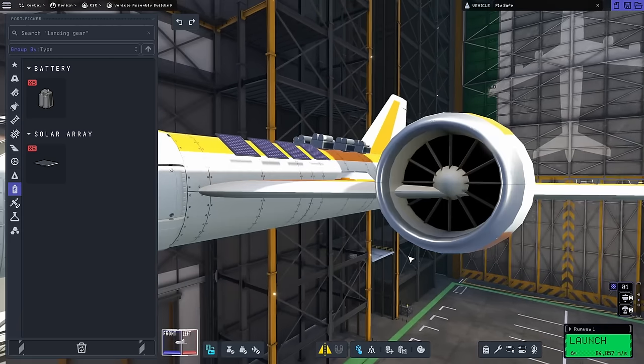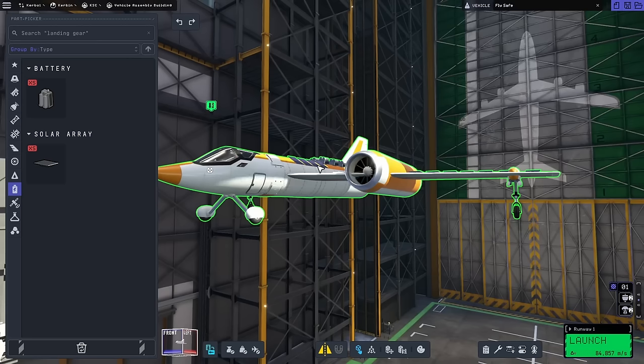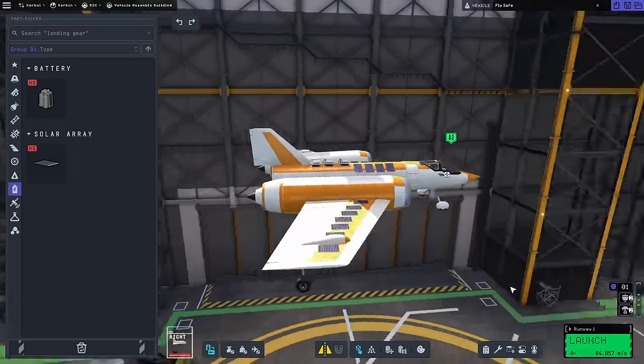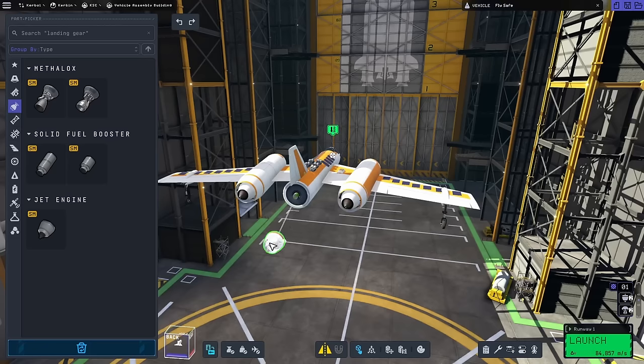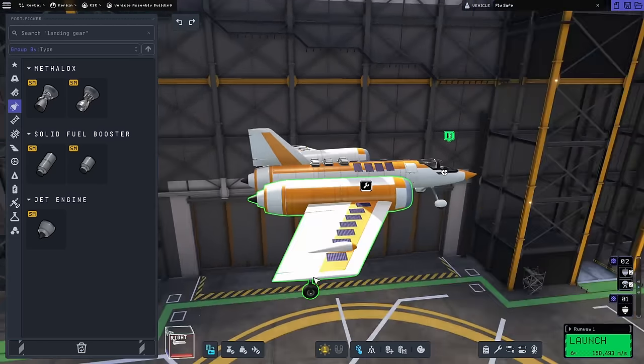Do you think they care that the wings are clipping through the jet engine? I'm sure nothing bad will happen from that. The door should be low enough too that our brave pilot Tim should be able to climb in and out with ease, so we can take ground samples. I'm just going to slap a jet engine back there because I don't know what else to put. And now we should be able to take off — hopefully.